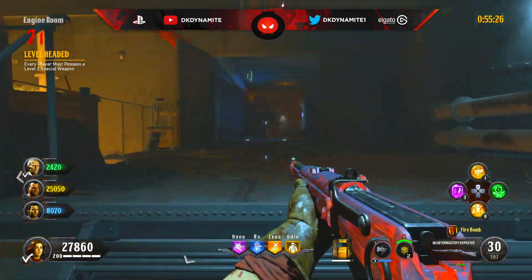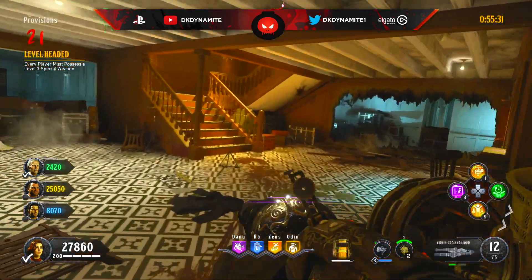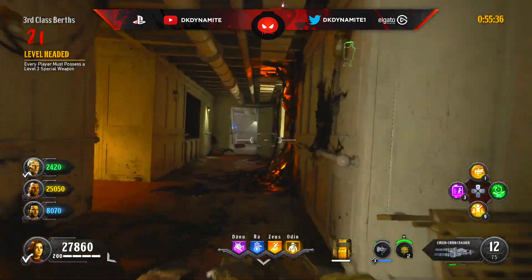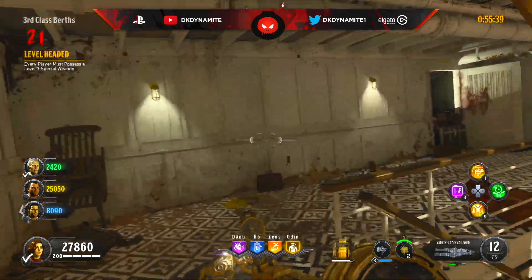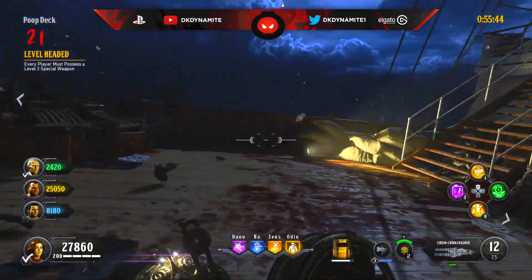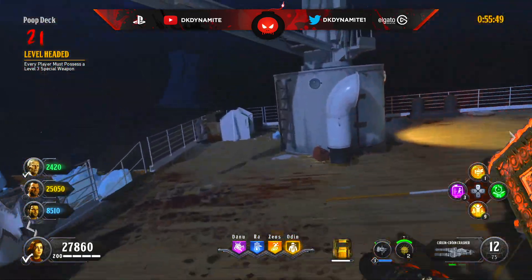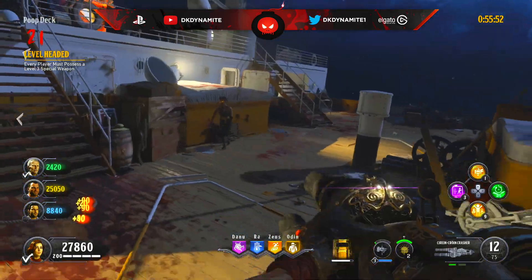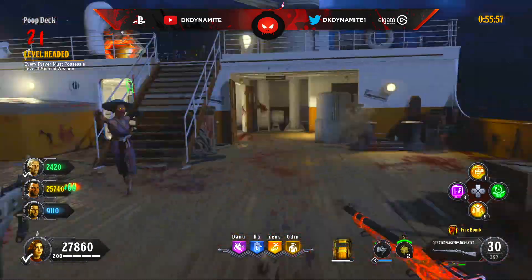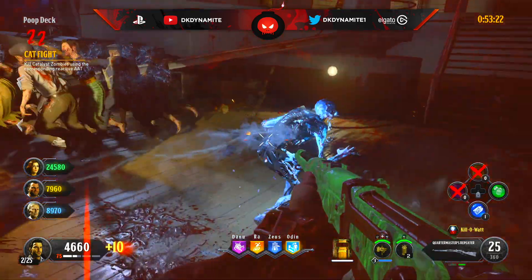For round 21, you're going to want to make sure every player has a level three weapon, which goes back to my point earlier about leveling up your specialist as you proceed through most of those rounds where all you really have to do is kill zombies. You don't want to get to this round and have more than two people stuck at a level one specialist. If you are proactive and saved all your talisman, maybe use a talisman where you spawn in with a level three weapon. If you don't have that, just make sure you get a decent amount of kills throughout the early rounds and you'll easily get to level three by round 21.